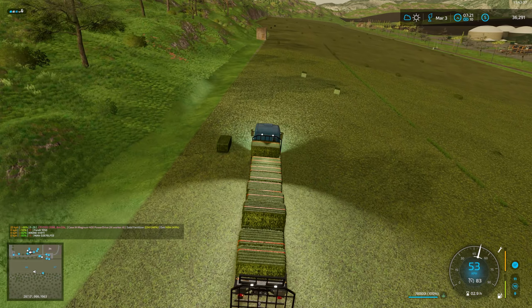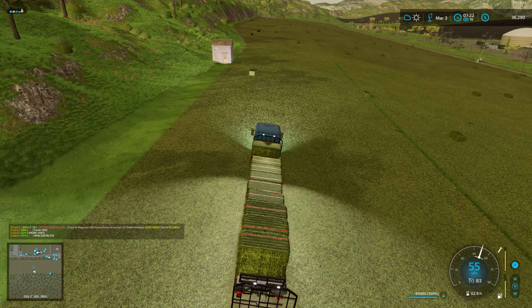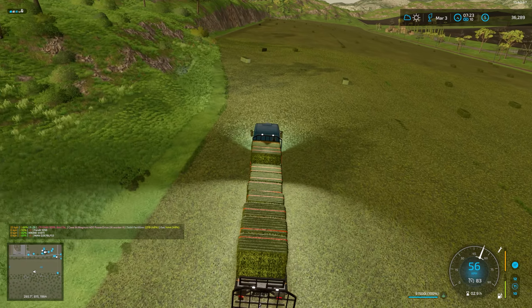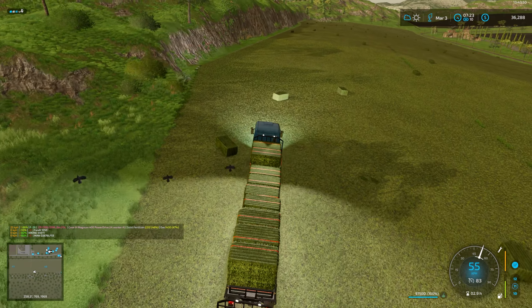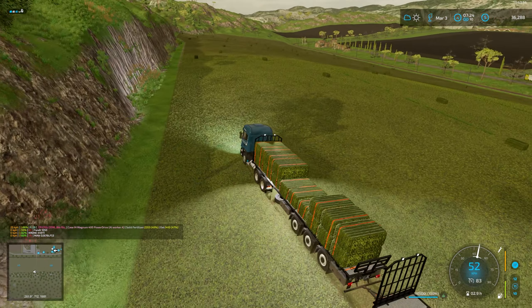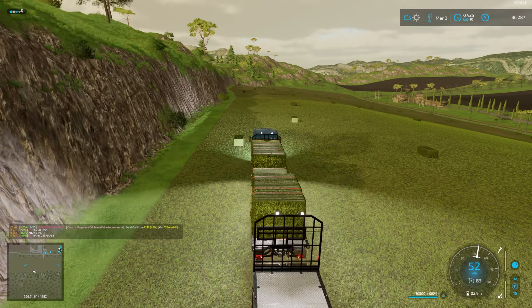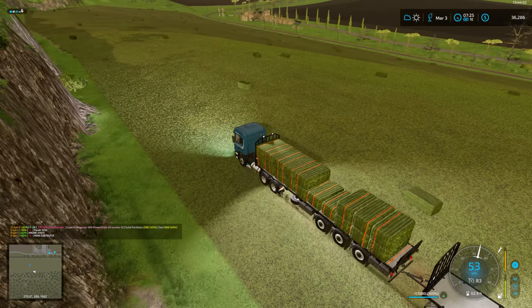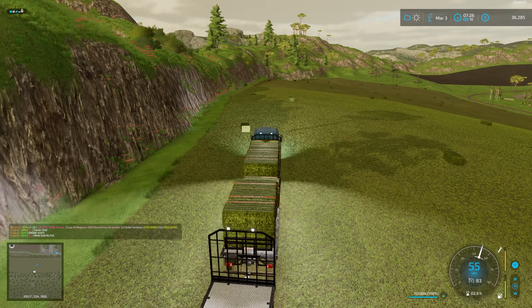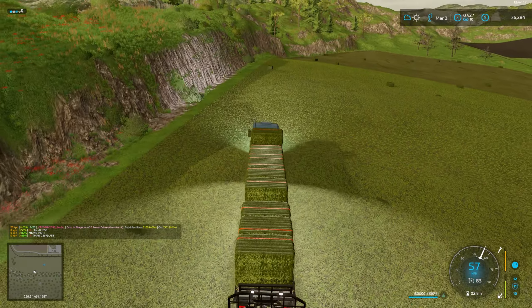Alright, so we're just going to mosey on through and pick up these bales. Hopefully the trailer doesn't have any little glitches like it does occasionally where it decides to stop halfway through - we'll find out soon enough. And then yeah, hopefully we also won't tip it over on the incline. It's a very deceiving incline through there - it's actually quite a slope. That's why some of the vehicles do have some trouble managing it.